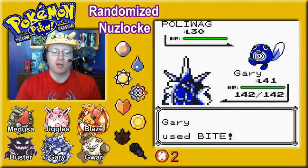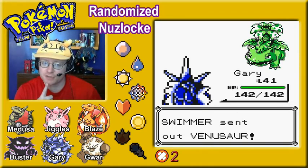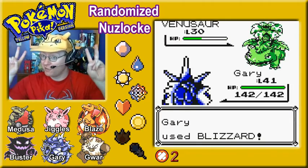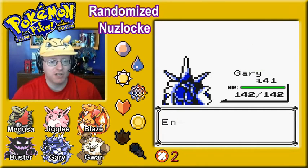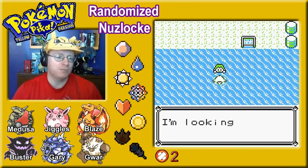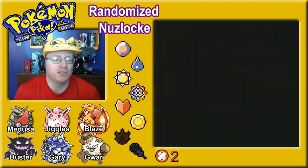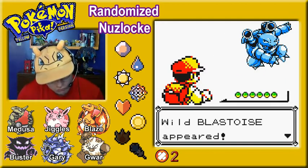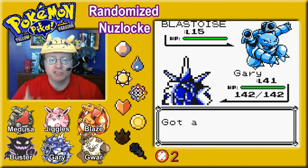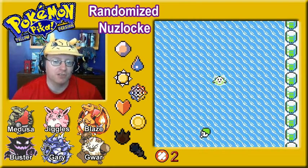Let's bite this Poliwag and move on. I wonder if we can make it to Seafoam Islands this episode. We can get another encounter at the Power Plant too. What I'd like to do is see if we can get some legendary encounters — Articuno is at the bottom of Seafoam Islands. Since I set the randomizer to randomize even legendaries, I might not necessarily get a legendary. Let's see what our surfing encounter would have been on this route — it's a Blastoise. Oh well, I've got Gary, so we'll run.